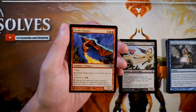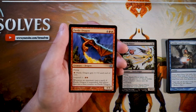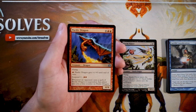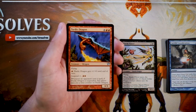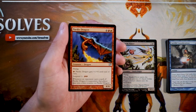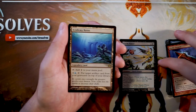Pardic Dragon is a 4/4 flyer for four and two red — pay a red for plus one power until end of turn. You can also suspend it for two red, but whenever an opponent casts a spell while it's suspended, that player may put a time counter on it. That line of text is a big problem — even just one spell per turn from your opponent can keep this card from ever coming down. I'd much rather have Marsh Flitter.